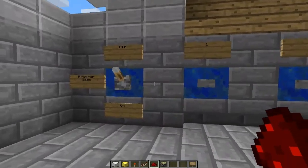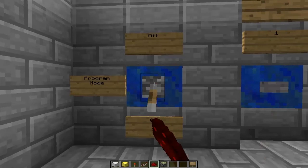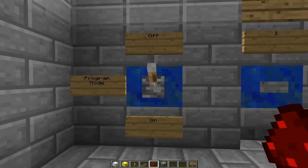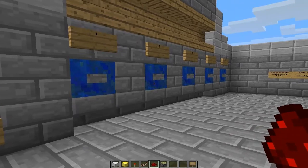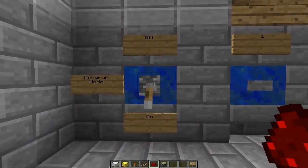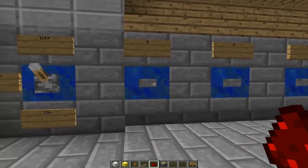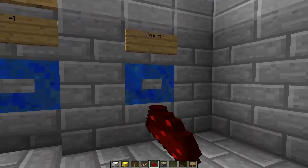Let's first start with controls. We have the lever here which activates program mode on or off. Now, this will only work if the combination is inputted correctly. And since we have not put in a combination, this will not work at all. We have our buttons 1, 2, 3, 4 — our button pad here. And we have our reset button, which is right here.